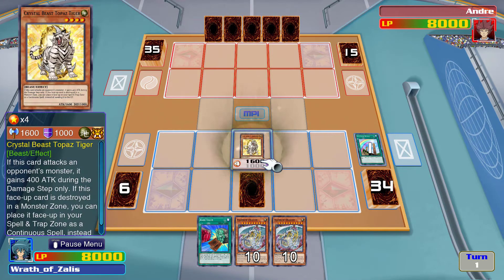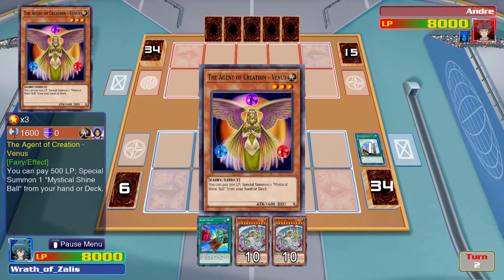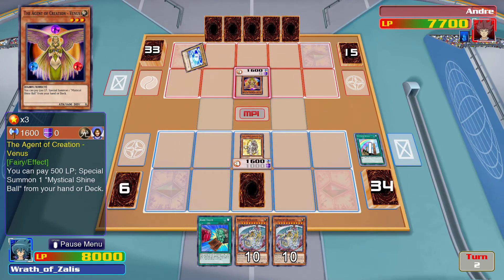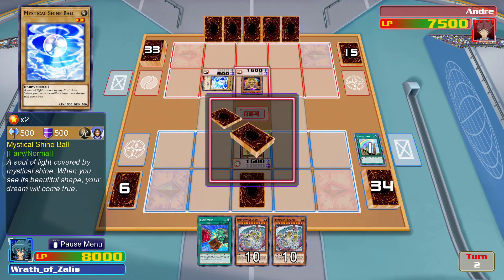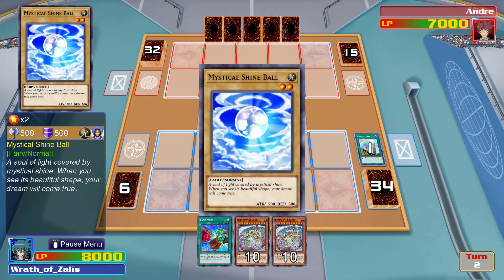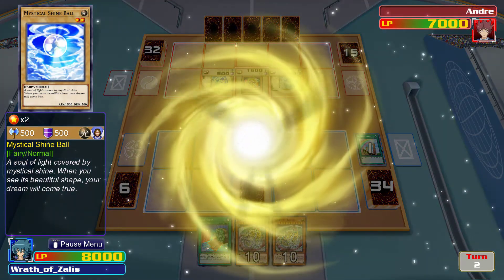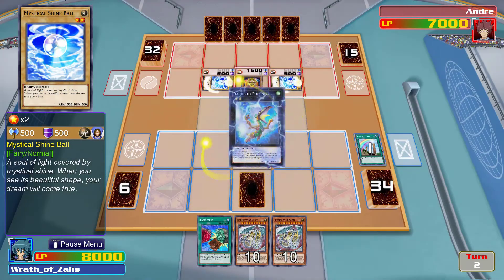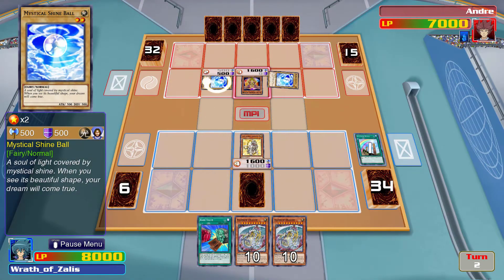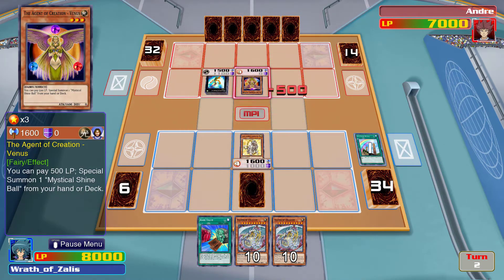I'll let him destroy my Crystal Beast Topaz Tiger. I don't know why it's so easy for me to do a southern accent, but it is — my name is Jesse Anderson, I'm doing my best. It's super weird because they probably did the thing where he has a Kansai accent in the original Japanese version. I've watched Season 4 and his Japanese voice doesn't quite make sense for that.